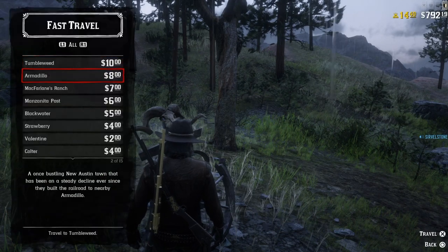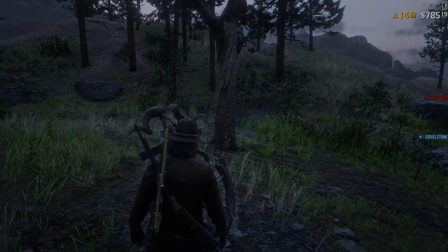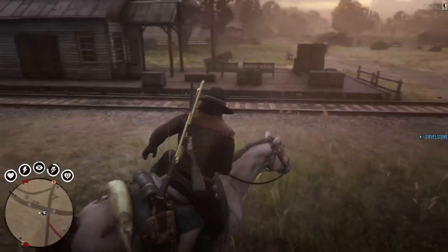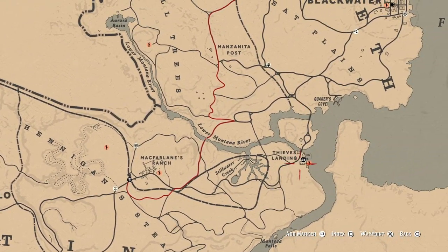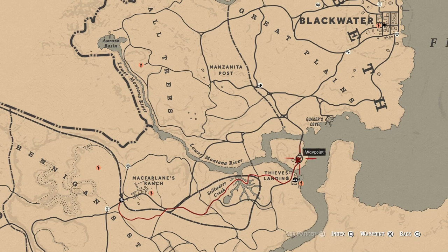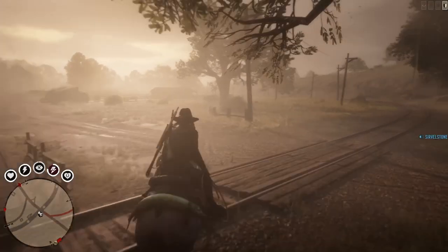We'll fast travel to MacFarlane's Ranch because that's the closest location to Thieves Landing. From here we have to travel to this location. I would suggest you start from that island because there are some gangsters on that island — not many of them — because if you start over here they will try to shoot you down straight away, and there are many of them.